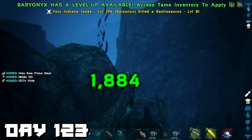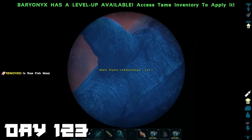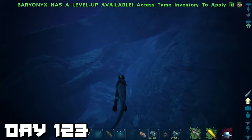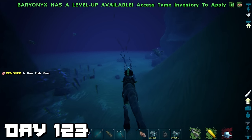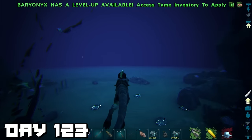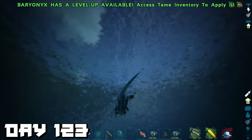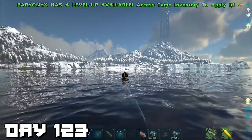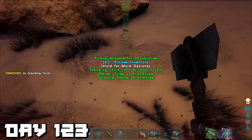We take down a few basilosauruses and gain the tributes we need. We see an alpha leedsichthys which we leave alone, but I didn't realize I actually need something from that as a tribute for the overseer. Just around the bend we spot a liopleurodon — kind of cool. But I was losing health fast from freezing, so I rushed to the surface, built a campfire and some torches to keep warm, and waited out the night.